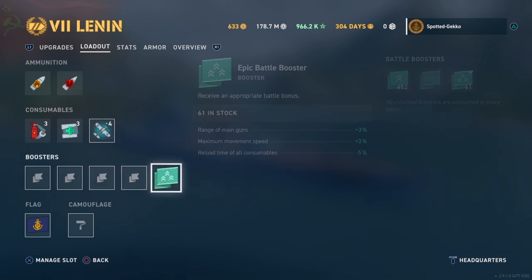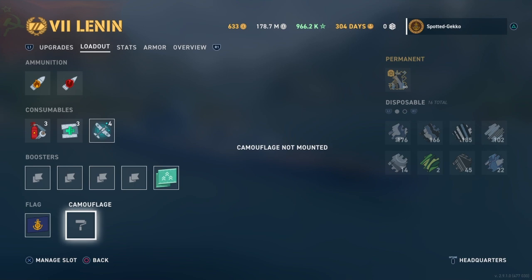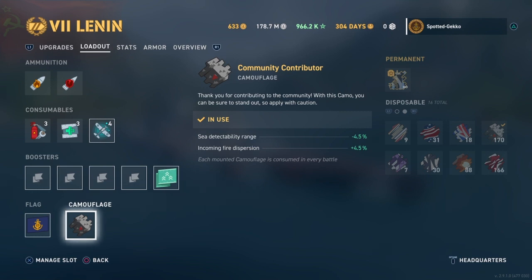We have an epic booster on there. The reason I have it is because I want the extra range to my guns — the extra speed is nice too, but that extra range is really important. We have our flag, and we're going to put the CC camo on for our CCs.